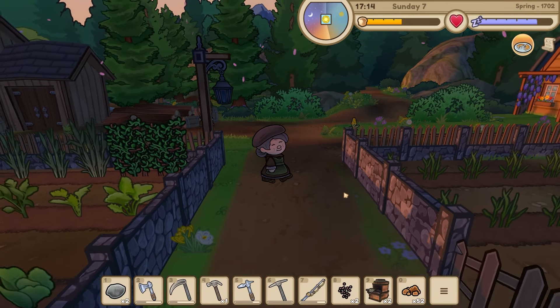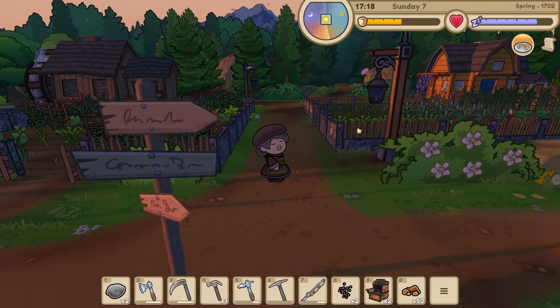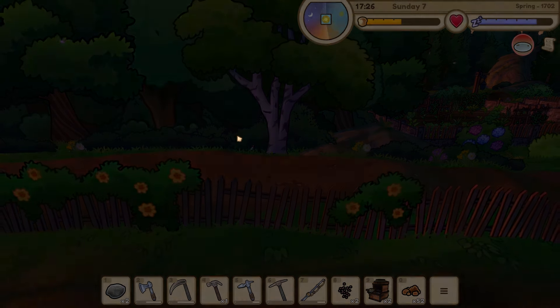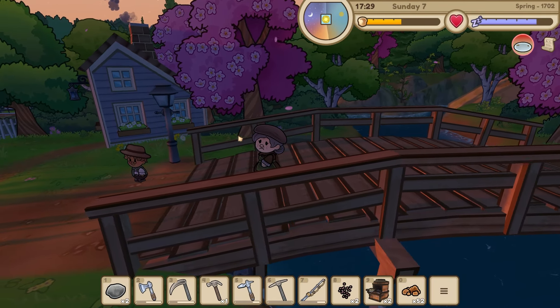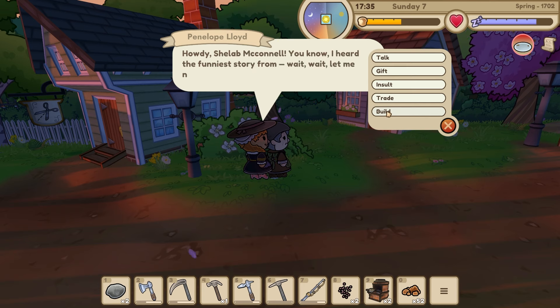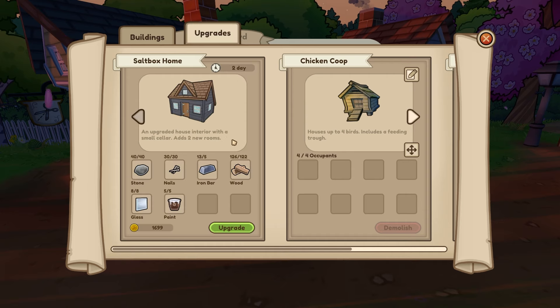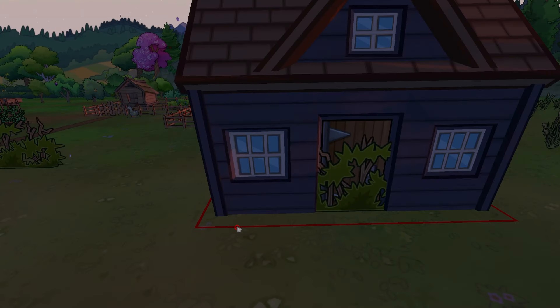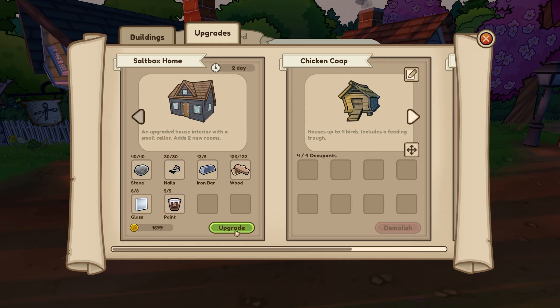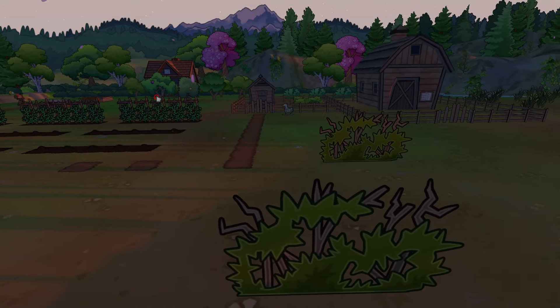I'm going to wander around quickly and see if I can find one of the carpenters - maybe Jack will be hanging around town or something. I'm hungry as well. Oh, Penelope Lloyd - there you are! I had the funniest story - wait, let me not talk your ear off. Need something? Yes, I need an upgraded house! Yeah, we can do it - an upgraded hat interior with a small cellar, adds two new rooms. Two days! Two days. I'm extremely tempted.